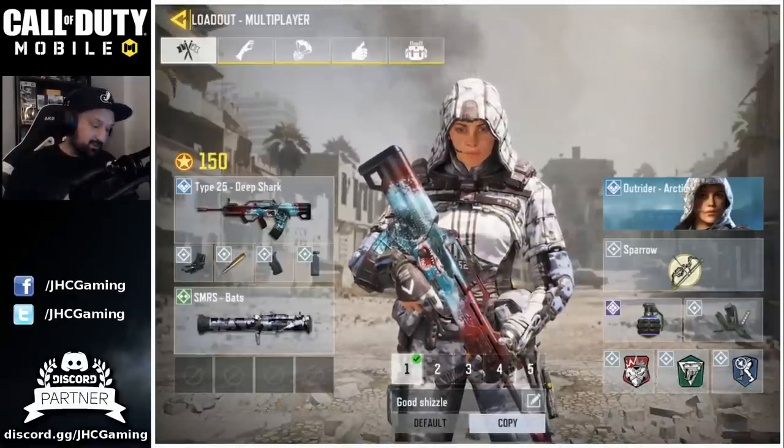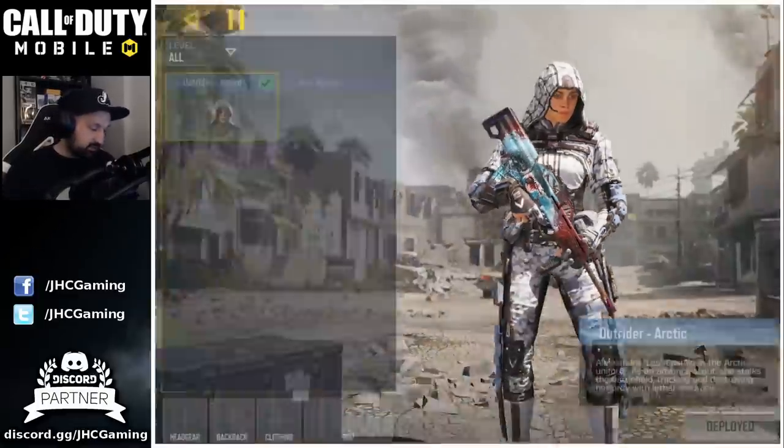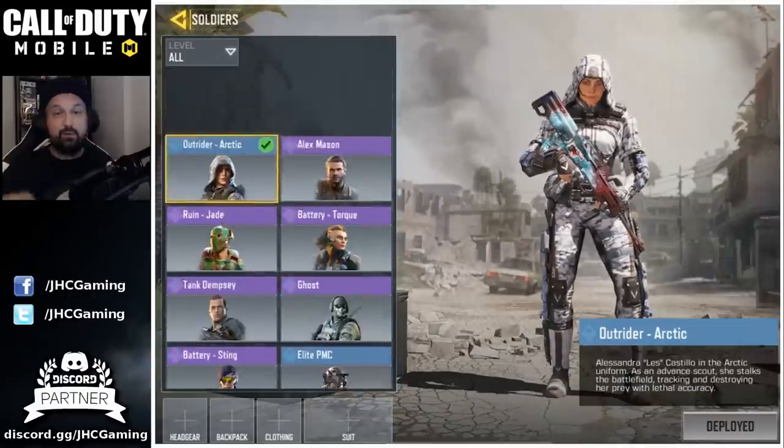To equip your new character skin, just go into your loadout screen, click on your character, and select it from your list of skins.